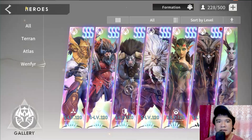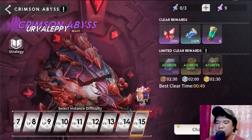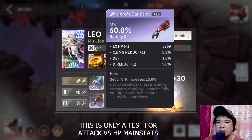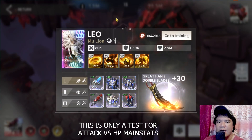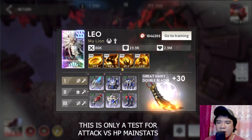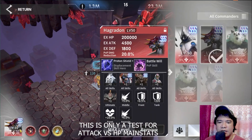The best way to test is in Crimson Abyss, so let's try Level 15. First, let's use Leo with the attack main stats gear. We have 86,000 attack and 2.9 million HP. Note that Leo also gains attack from his HP — the higher the HP, the more attack Leo gains from the Raging Wave skill at 1.5% of max HP.